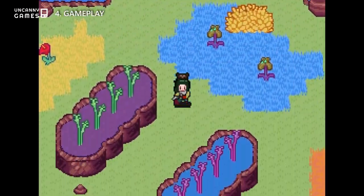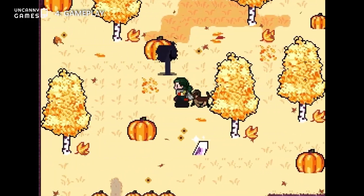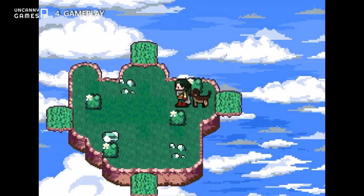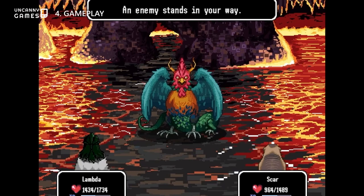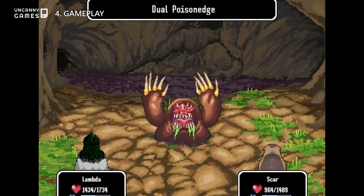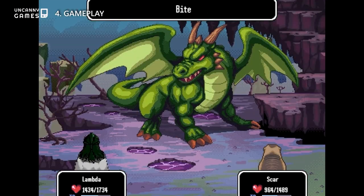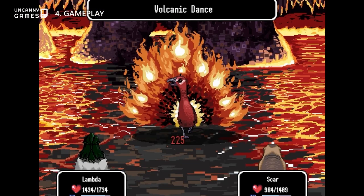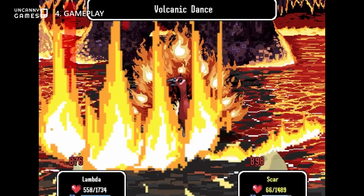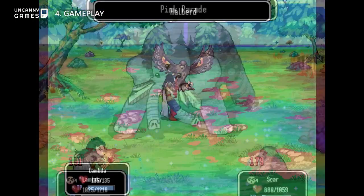There are plenty of biomes and regions that you will travel through, and each region has a huge variety of different types of monsters and resources, so there will be no shortage of enemy variety. Exploring and learning about the natural world, as well as the beasts that you encounter, is crucial to gaining an edge over your enemies, as every enemy has particular strengths and weaknesses against certain types of weapons or elements. Enemies also have unique attack patterns that can be manipulated to your advantage.